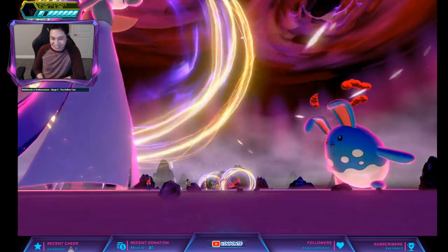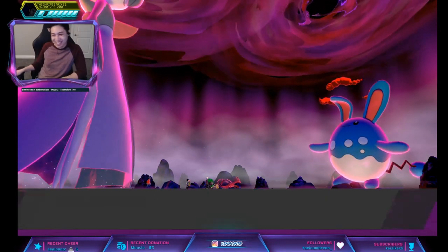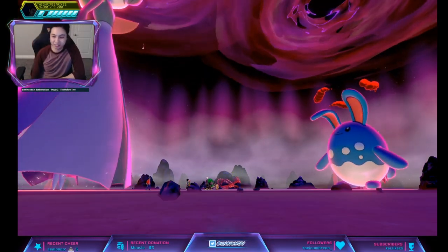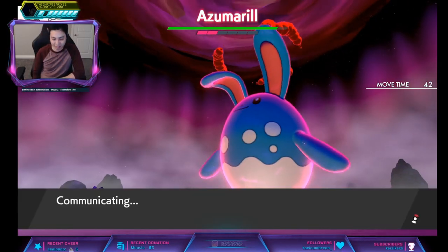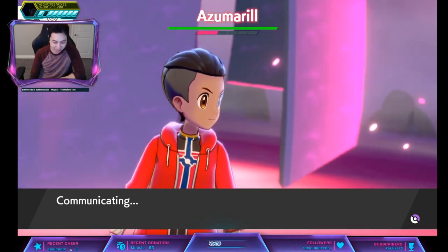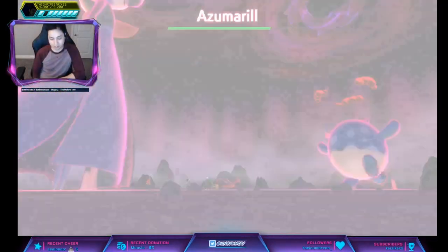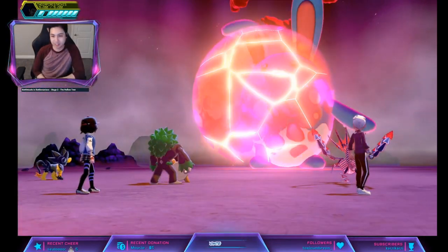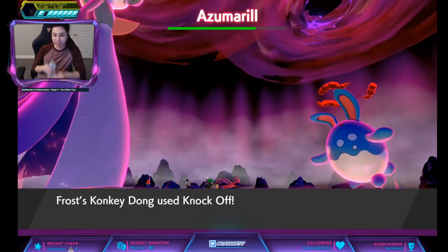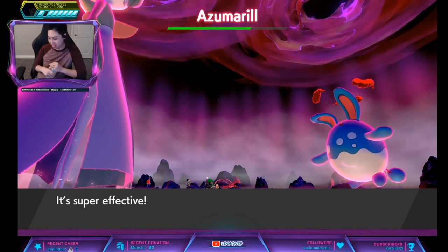Thick Fat resists everything — resists it even more. I guess immunity to grass isn't bad actually, because Azumarill is weak to grass. So with immunity to grass from Sap Sipper, that works. Easy picking, guys, easy picking. Knockoff doesn't work in raids.